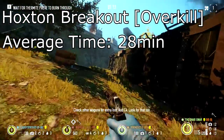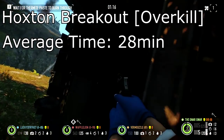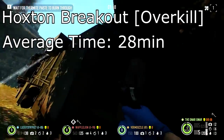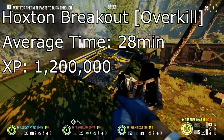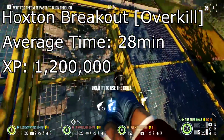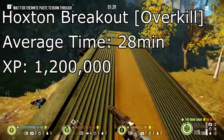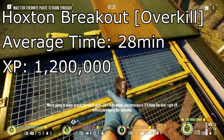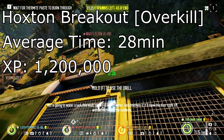So the average is 28 minutes to finish a Hoxton Breakout. We don't really care about cash here — we're all about the XP. You get about 12 million offshore, 3 million spending. Really good there. And XP, you get 1,200,000. That's really good XP. But the time is a lot — that's 28 minutes per heist and you get 1,200,000.